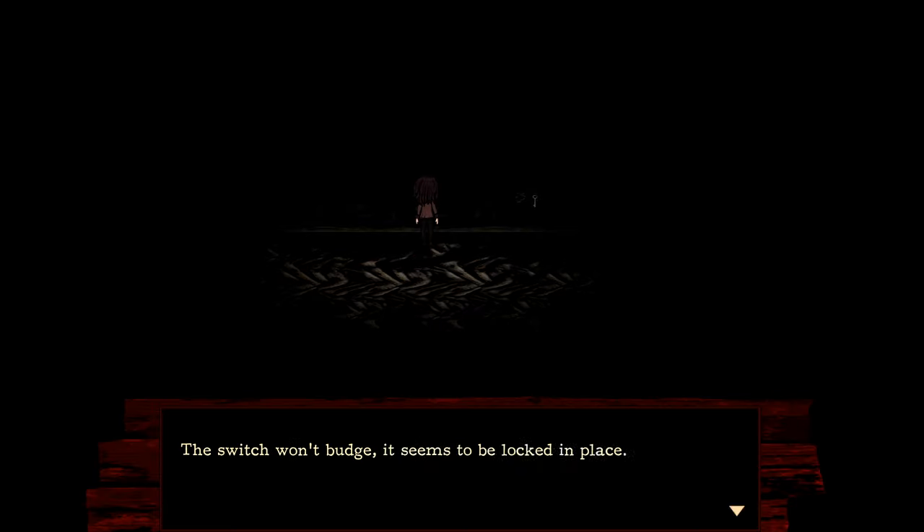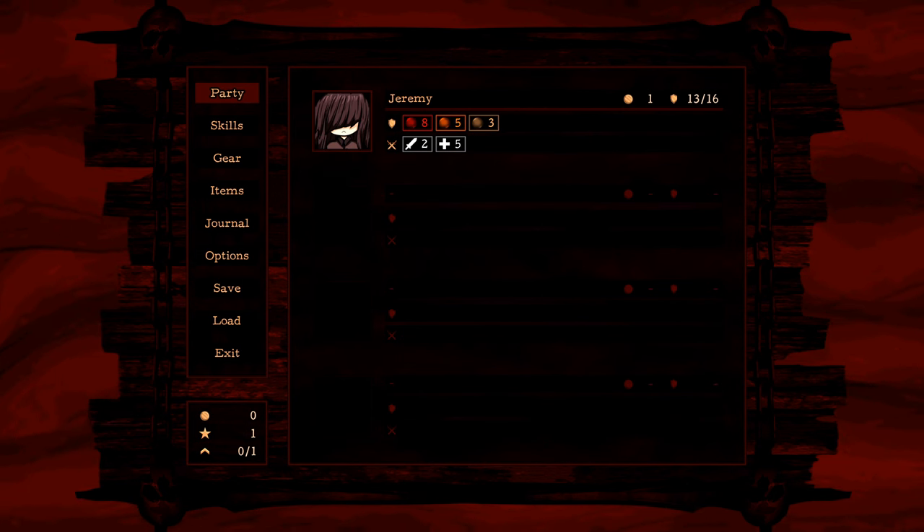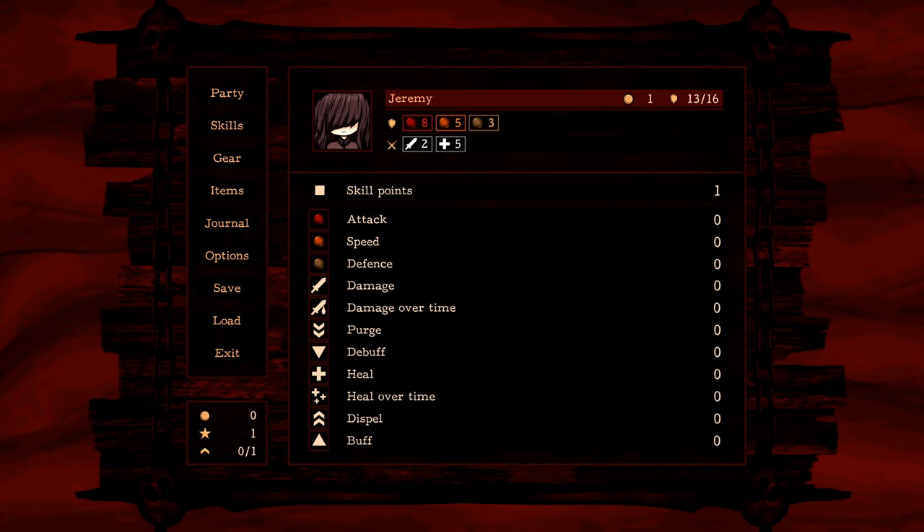The gear menu contains a list of all the gear you've found and/or unlocked. The item menu contains a list of all items you've found, bought, and/or unlocked. The journal menu contains the current main objective and any side objectives. The options menu contains various settings. The save and load menus allow you to save and load your game state. The autosave file gets written automatically, usually after cutscenes or before dangerous areas. The exit menu allows you to exit to the red room or quit the game. Be sure to save your progress before exiting.